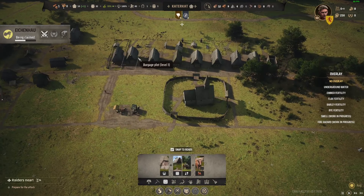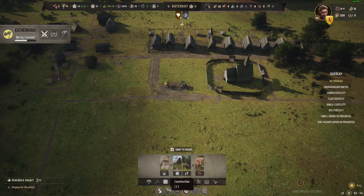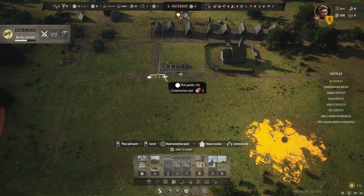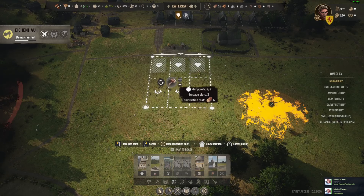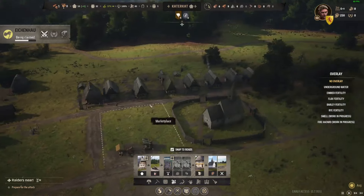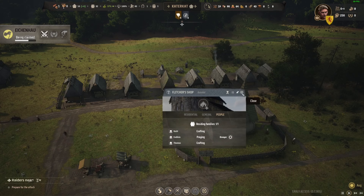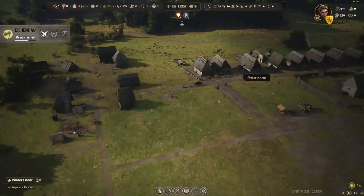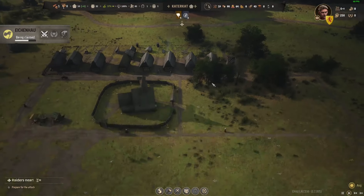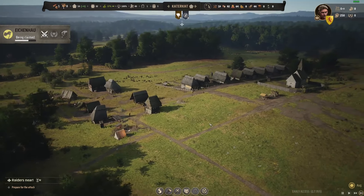So we've got nine, ten families — we're going to need some more burgage, a couple more burgage plots I think. Let's get that built first, on this side of the market so it's like a proper town opposite each other. Now we're making bows — three planks, good. So the people should be crafting — yes, good, bow! Excellent. So I'll keep an eye on our weapons now. Let's put the speed up.